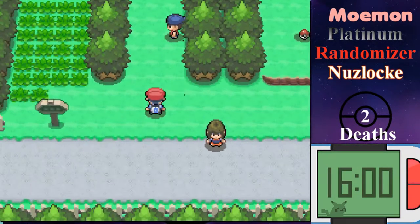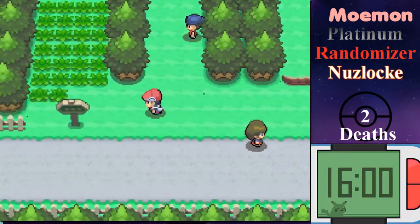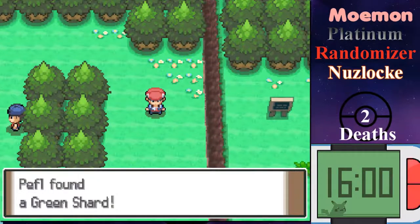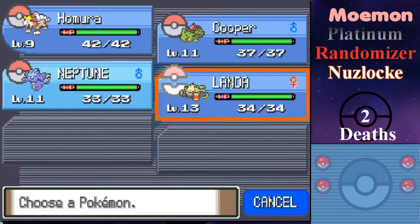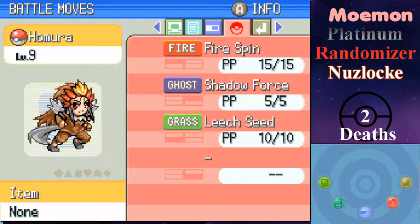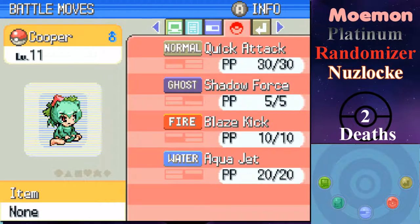Hello everyone, and welcome back to another episode of the Molymaw Platinum Randomized Nuzlocke. In the off time, I have grinded my two newly-found Pokémon, my Homura and Cooper, to level 9 and 11. I figured I'd want a little bit of a spread. Got some new moves on them through the grinding — Homura got Leech Seed, and Cooper got Blaze Kick and Aqua Jet.